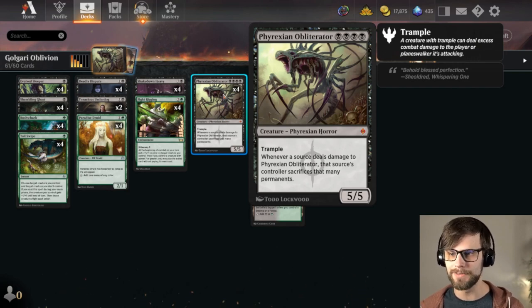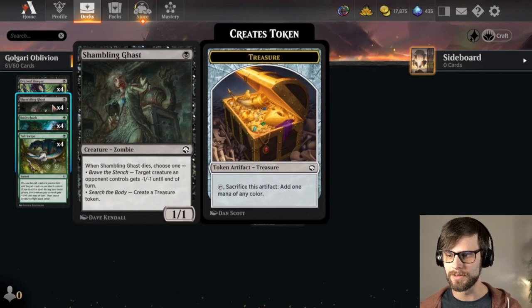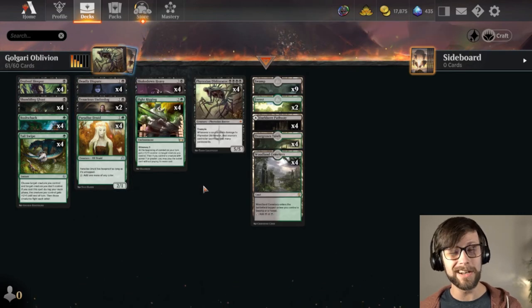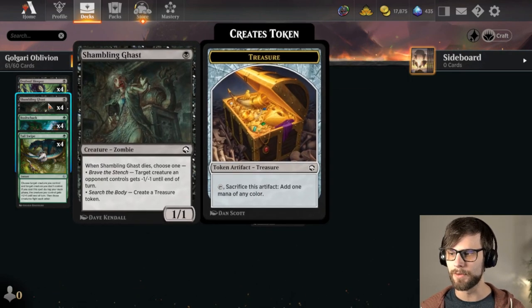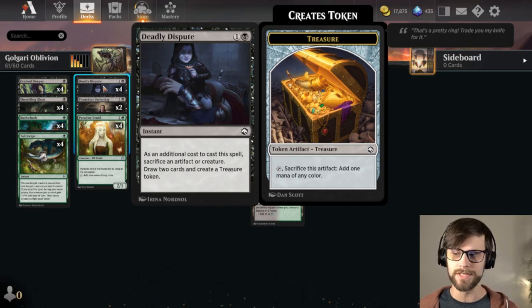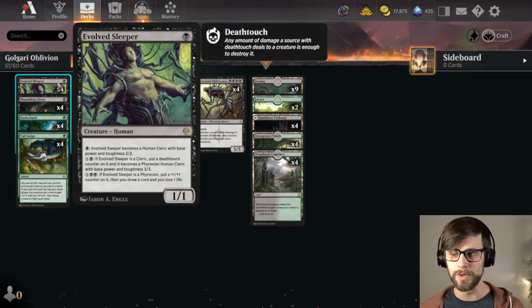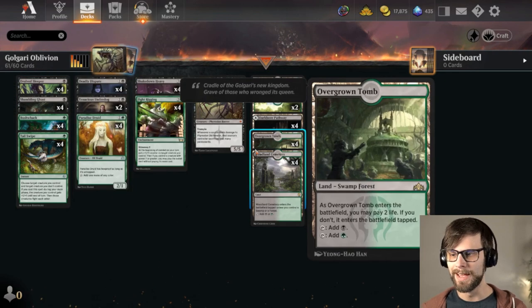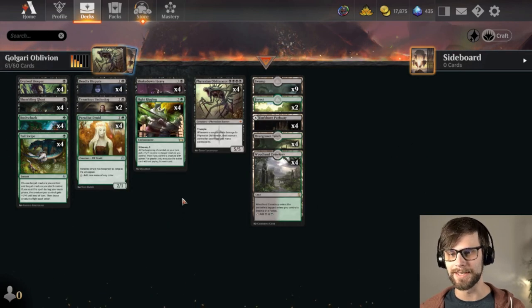Four black mana is a pretty hefty price, but in our mana base we have Paradise Druid, treasure tokens from Shambling Ghast, and Deadly Dispute — lots of ways to get to four black mana. The Shambling Ghast and Deadly Dispute combo always works well, as does Deadly Dispute with Tenacious Underdog. We also have Evolved Sleeper, which long-term will help us draw cards. It's a nice trade-up — if you have a Deathtouch counter, you can trade up for bigger things.